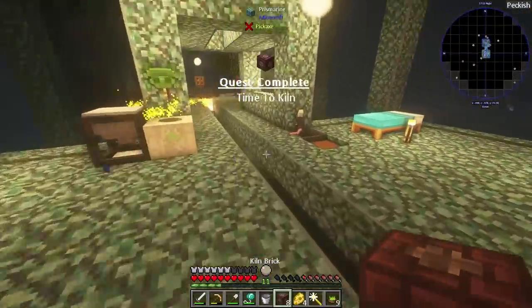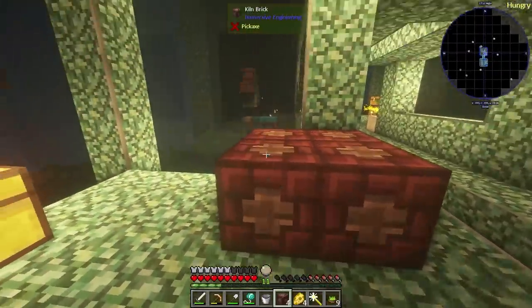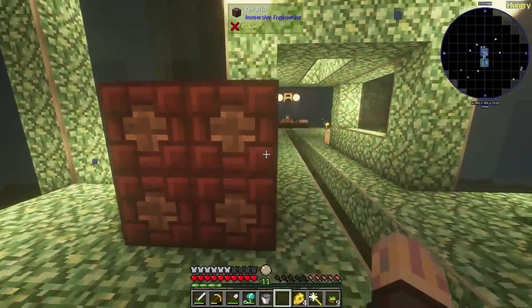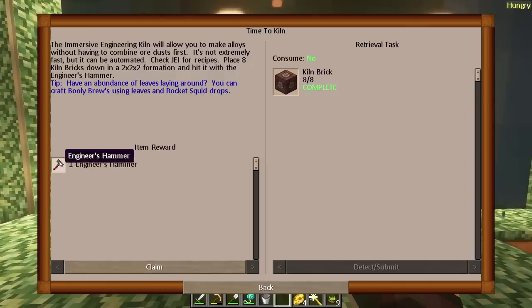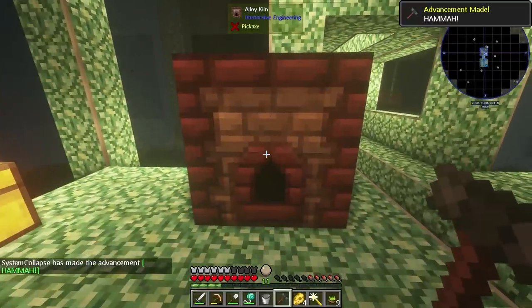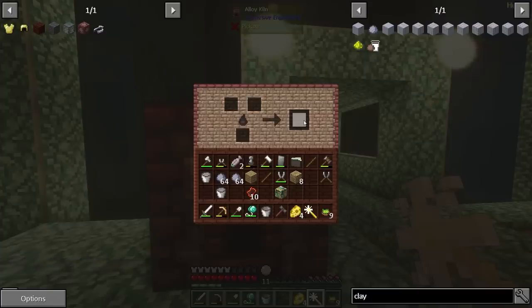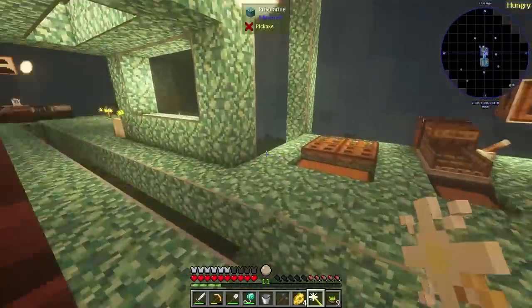To set this thing up is super easy. We'll probably set it up out here somewhere where we have a little bit of room — it's just a two by two multi-block, so just something like that right there. Then we're going to go ahead and grab this reward here, the engineer's hammer. Then you take that and just right-click on it — there we go, the multi-block forms. And we can make any of those alloys now — just put one here, one here, a little bit of fuel, and it'll make it. So that is awesome.